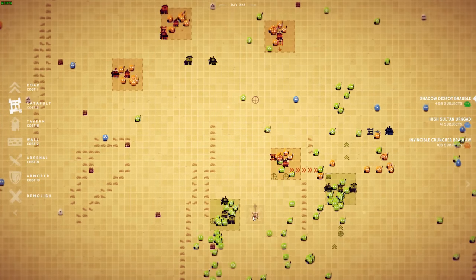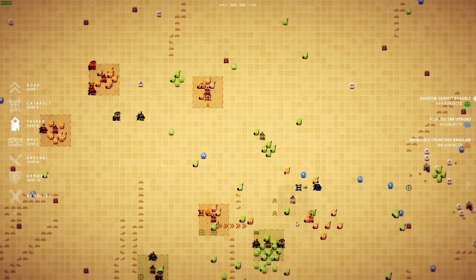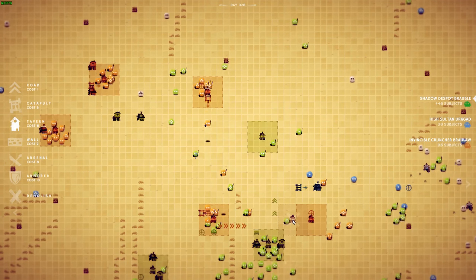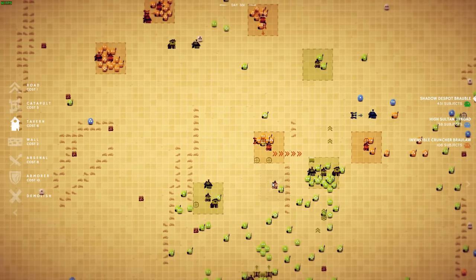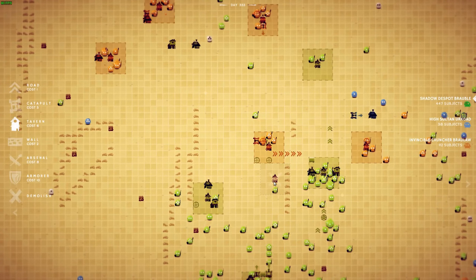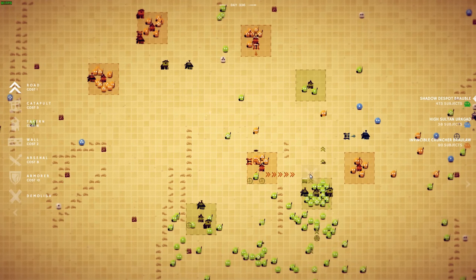You cannot simply place buildings all over the place — you need to actually have your army in that location in order to set up your base there. And that of course means that blobs will also be consumed when you build something. When you set up a building, a certain amount of automata will be destroyed.